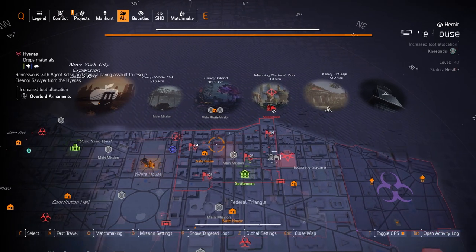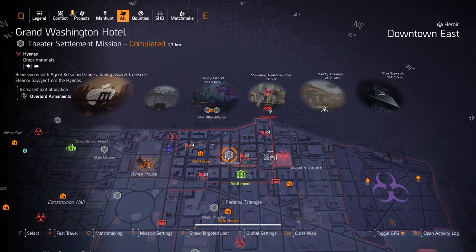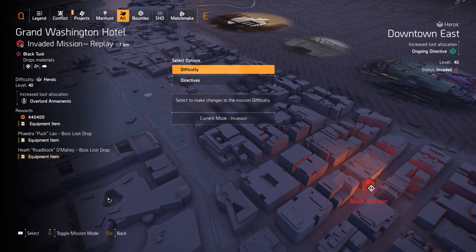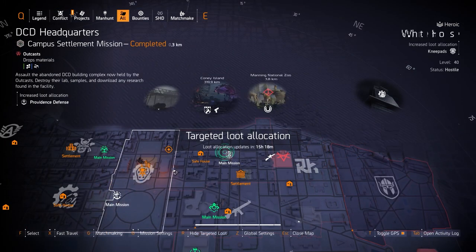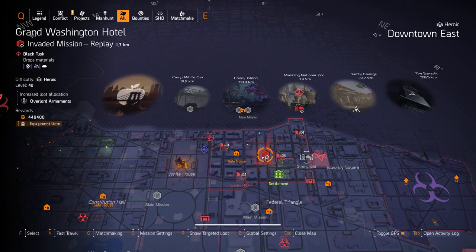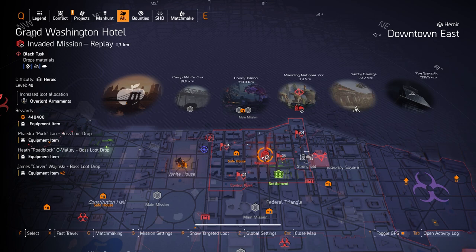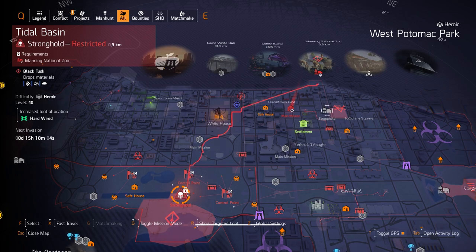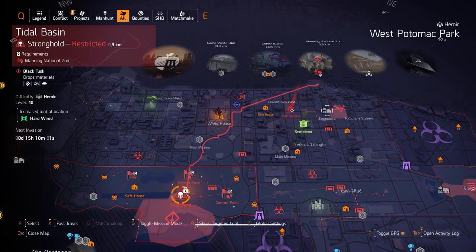Over here in the north side targeted loot highlights — Grand Washington Hotel is still invaded. Go down to mission settings, toggle mission mode, and it will reset it to invaded if you've completed it already. What's important about this being invaded is that you can get Puck's blueprint to craft the Nemesis over at the White House, before it joins the general targeted loot pool for MMR targeted loot. You may also have to go to Tidal Basin stronghold and get the Designated Hitter to drop from Wyvern at the very end of the mission, then deconstruct it to get the tally.